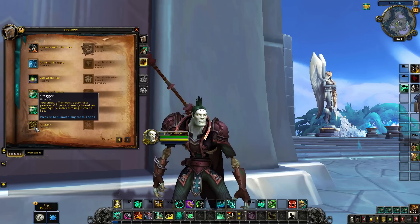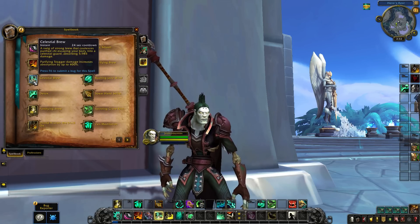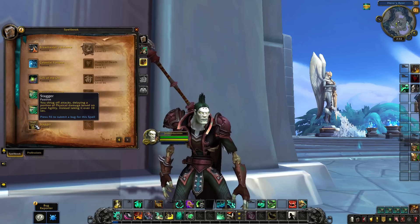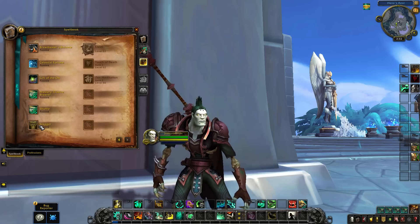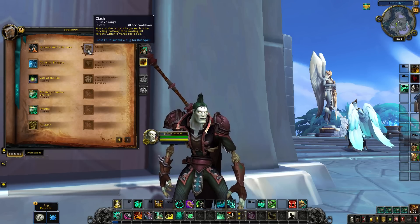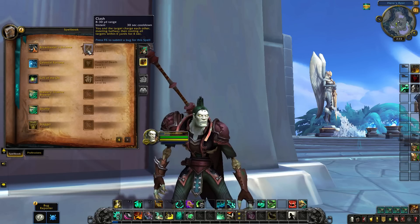Monk should still be a really strong tank against physical targets, but Celestial Brew plus other defensives will be your tool to deal with magic damage without a passive way of dealing with it. This would probably make Demon Hunters, Blood Death Knights, and Paladins a little better by comparison, since they have passive magic mitigation or self-heals. So Monk will be more specialized in that regard. Clash is actually coming back on a 30-second cooldown — you and the target charge at each other and where you meet in the middle, enemies in that area are also rooted. It can be good as a gap closer that can also be used as a root or to kite enemies. Touch of Death at rank 3 reduces delayed stagger damage, essentially clearing all your stagger if you're able to Touch of Death an enemy, which could be useful as a utility in dungeon situations.